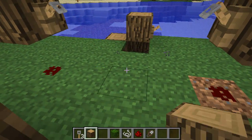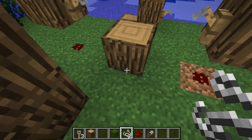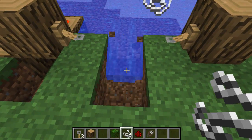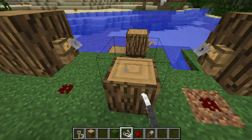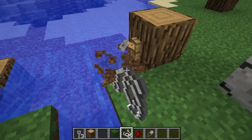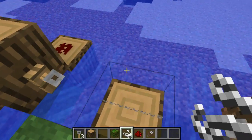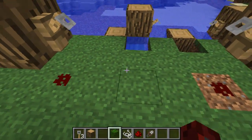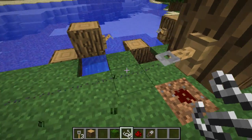If I try to do it with a regular block it just destroys the string, which I think is a bit of a failure because it should also activate the redstone. Interestingly, if the string is hovering — not supported by a block underneath — placing a regular block there won't activate it, but having a leaf block there allows it to activate. That's interesting.